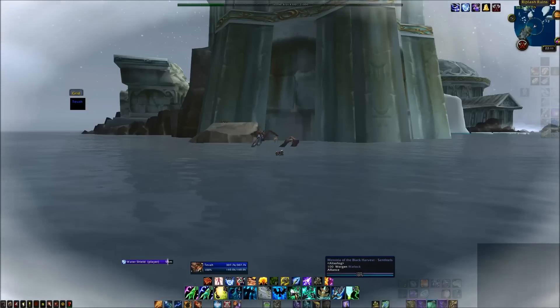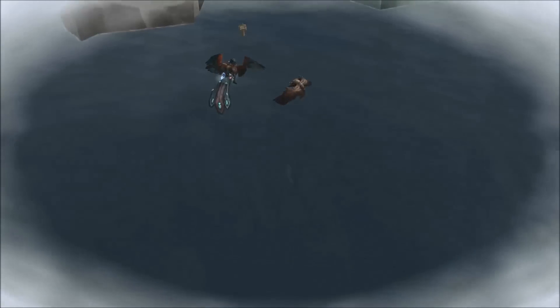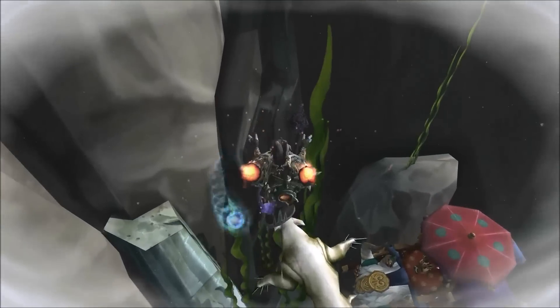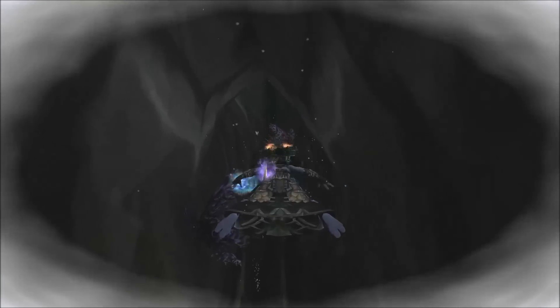When you get there, drop just below the surface of the water and you will see on the side of the rock there will be a crack in it that leads to an underwater cave. You want to swim up through that crack and as it winds around, eventually it'll go above the surface and there'll be a little tiny cave that is no longer underwater.